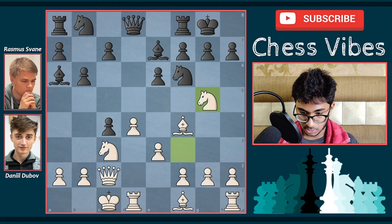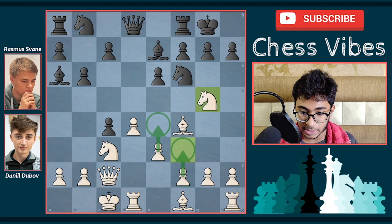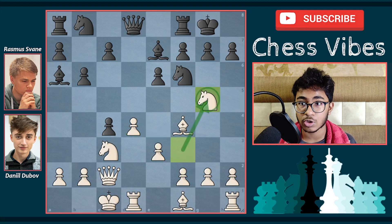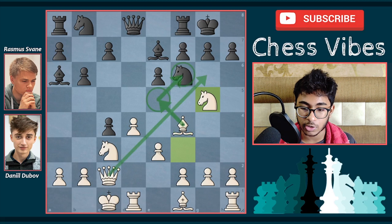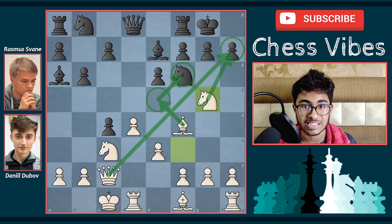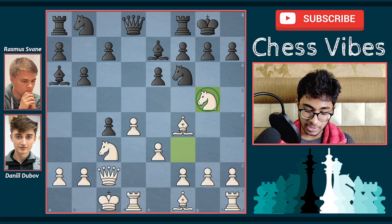After long castle, black decided to capture the c4 pawn with the pawn. Here comes knight to g5. The idea of knight g5 includes: f3 and e4 grabbing a nice center, creating weaknesses on the h7 pawn, and there could be ideas with bishop e5 — eliminating the knight on f6 and going to checkmate the black king by capturing the h7 pawn. Knight g5 is a very nice move by Dubov Daniel.